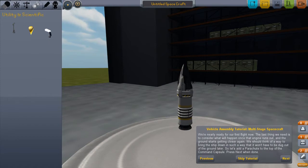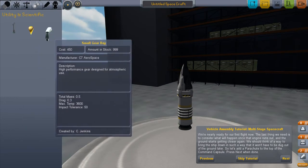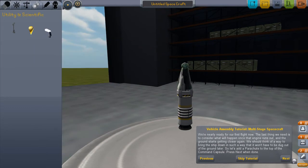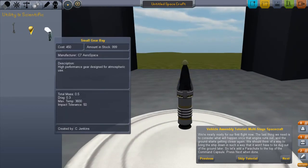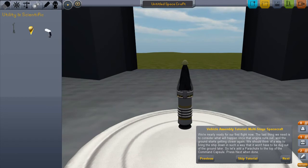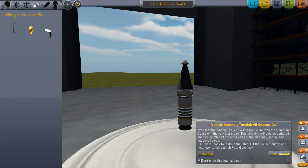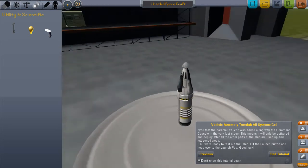And then the last thing we need is what will happen when the engine runs out — oh yeah, parachute our way down. Perfect. You can also have landing struts and a small gear base, so you can actually make a more subspace-flight-style airplane that can actually land like a regular airplane. That's pretty neat. I think we've got that.